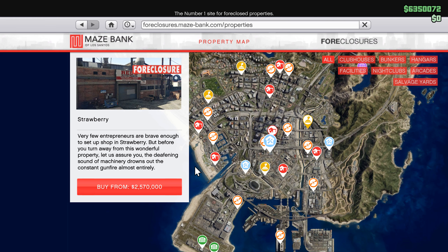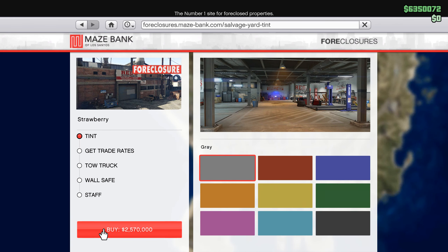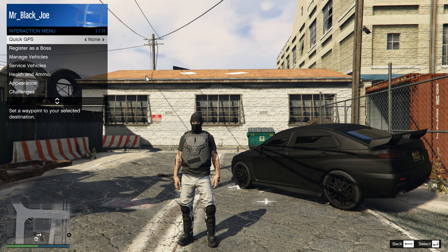The regular price for the unmarked cruiser is now unlocked. To unlock the trade price, you need to buy a business — salvage yards. You don't have to buy add-ons. After that, launch the interaction menu and register as the organization boss.